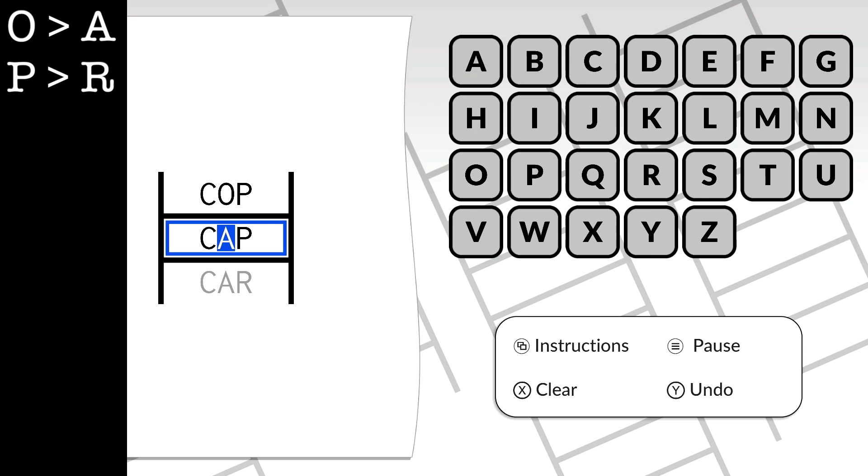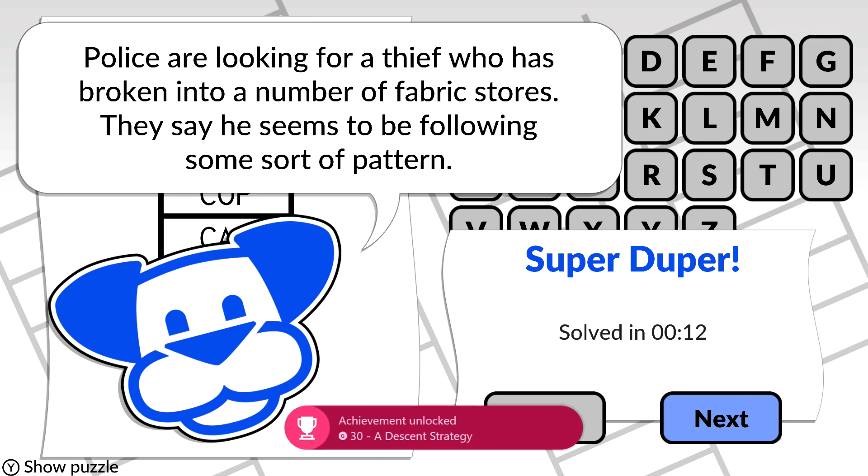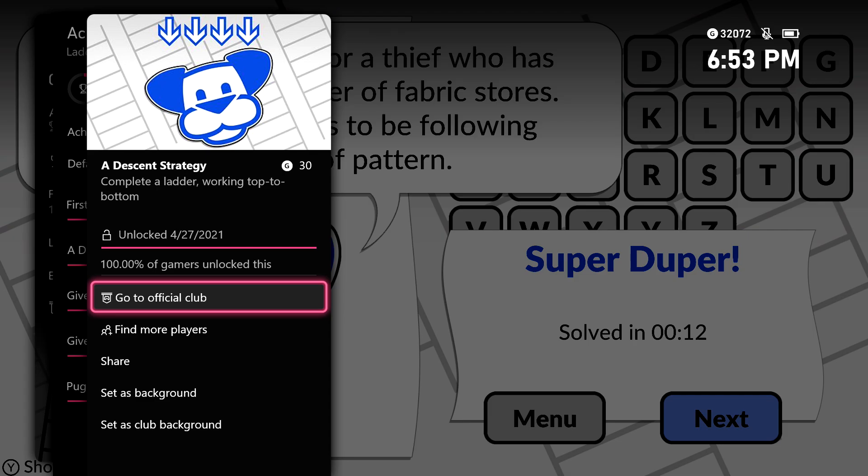What you want to do is you want to make sure you change the O to an A to form a cap, and then change the P to an R to get to car. That should finish up the ladder, and since we started from the top and then headed towards the bottom, we should be good for our achievement. 30 Gamer Score, and that's all there is to it!